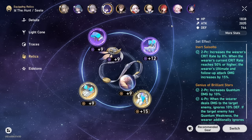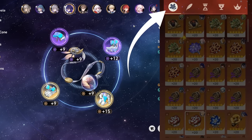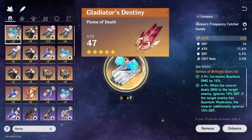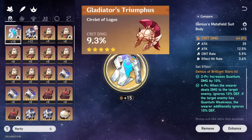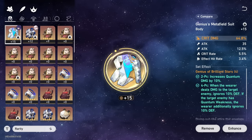When it comes to Relics, the first major thing you'll notice is that there are 6 slots instead of 5 from Genshin Impact. We have the Head Piece — the Flower from Genshin — where the main stat is always flat HP. We have the Hands or Gloves — the Feather from Genshin — where the main stat is always flat attack. Then the Body Piece — the Sands from Genshin — the only piece that can have Crit Rate, Crit Damage, Outgoing Healing, or Effect Hit Rate on the main stat.